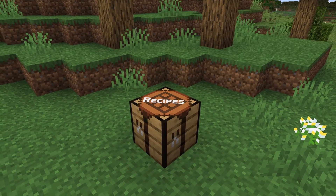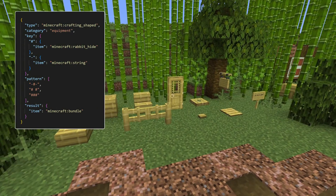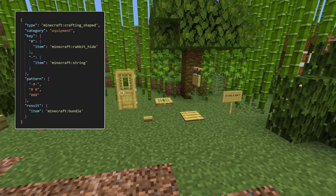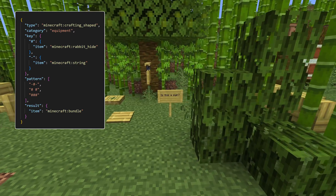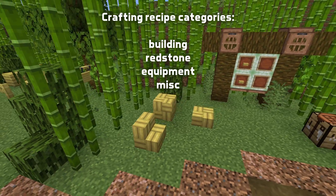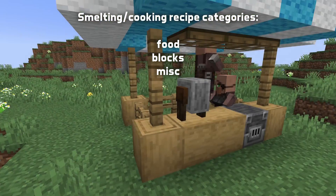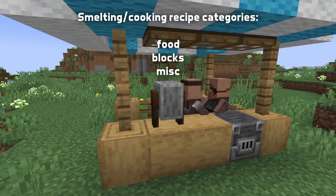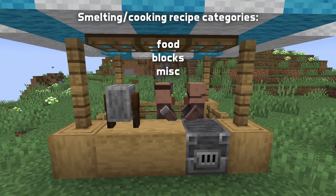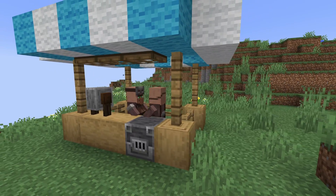Let's move on to recipes. Which crafting book tab a recipe appears in can now be controlled by recipe data through a field called category. For regular crafting, the available categories are building, redstone, equipment and misc, where misc is the default. For smelting and similar item cooking recipes, the available categories are food, blocks and misc, again with misc being the default. Some recipe books might collapse categories into fewer tabs and the exact mapping might change in the future.